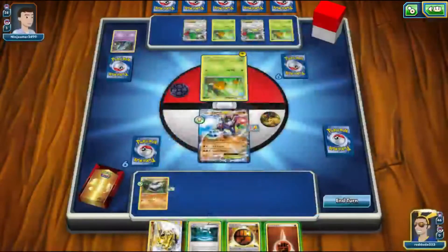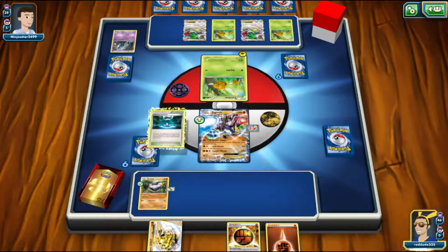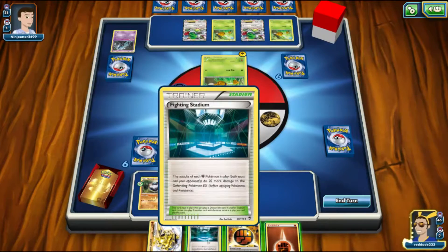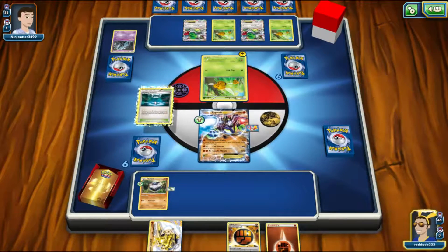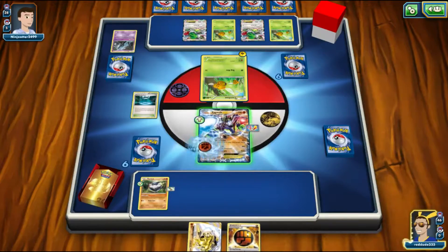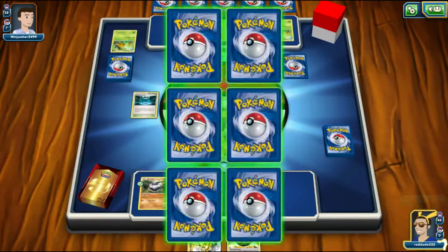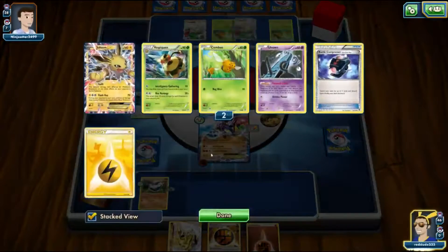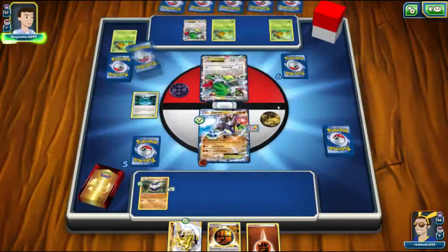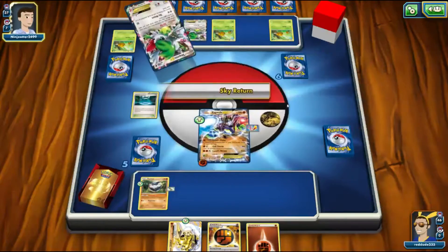They didn't even play a supporter, which is really encouraging. Now we can put a Focus Sash onto Zygarde — what the Focus Sash does is ensure we don't get knocked out next turn. We could put down a Strong Energy or a Basic Energy and put down the Fighting Stadium. I want to play the stadium and put down the Basic Energy. The reason I like going stadium and Strong Energy is our opponent doesn't know we have a Strong Energy and might play into something that allows us to get a knockout next turn with Cell Storm. We take the first knockout, which is great, and we get another Basic Energy off prizes.